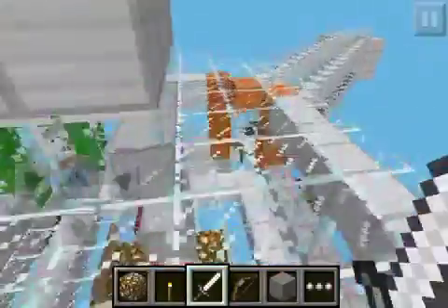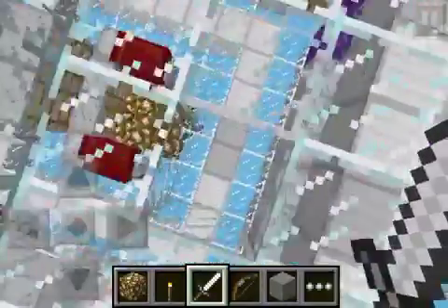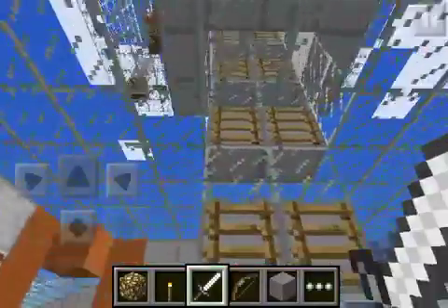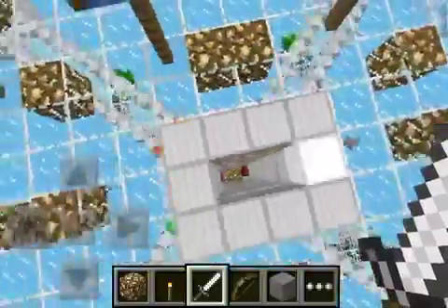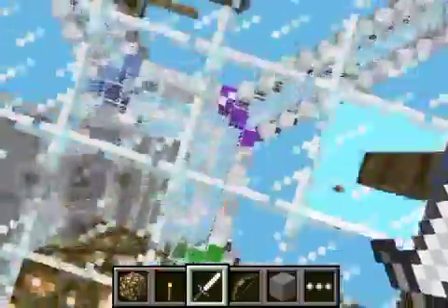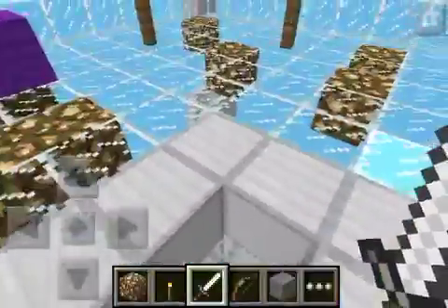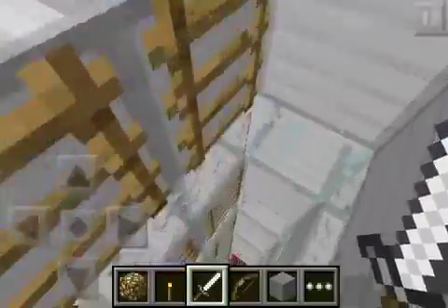When you die you spawn back here, and there's a little spectating room — I think it's marked in purple. You can do some parkour and spectate whatever you want, just hanging out while the others are still playing.